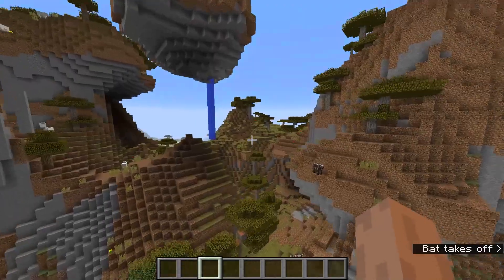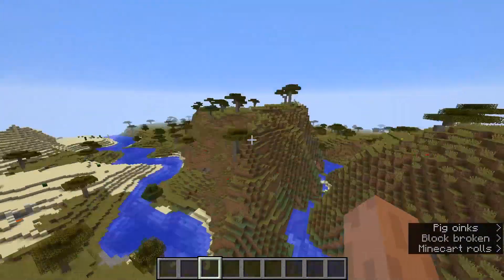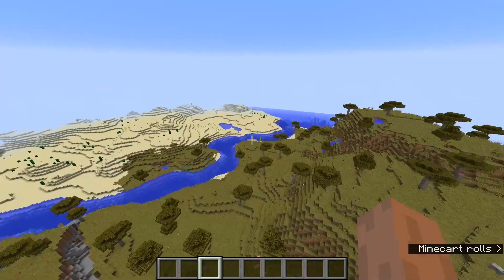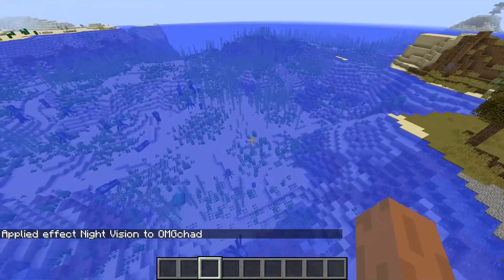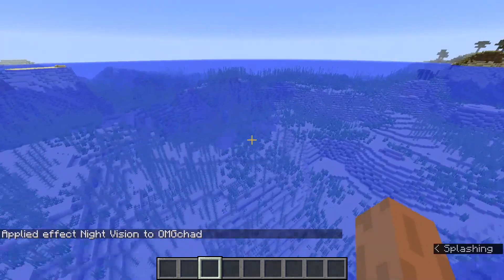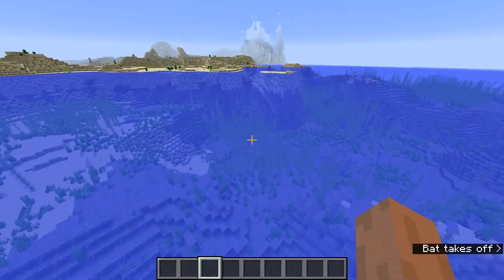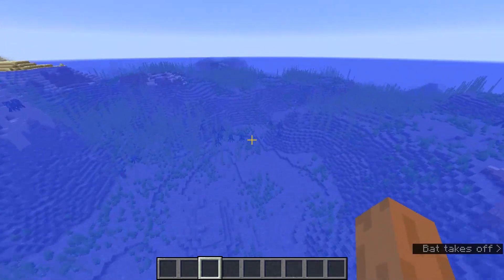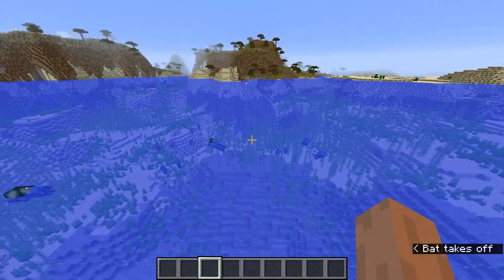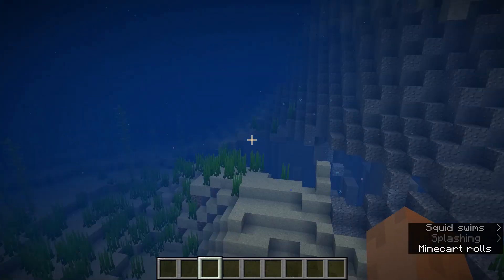Some really cool world generation. In another game this wouldn't be cool world generation — this would be broken world generation. But in Minecraft, that is some cool world generation. After giving myself night vision, you can kind of see what's going on down here. I want to stick with world generation and some of the things added to the world. The first thing we're going to search for is some sea pickles — sea cucumbers, which will become sea pickles I assume. So let's get hunting.